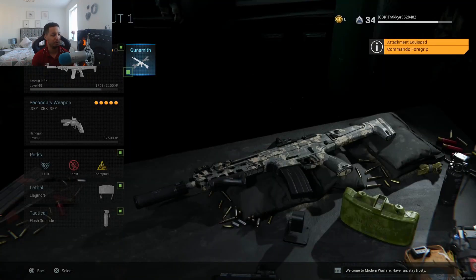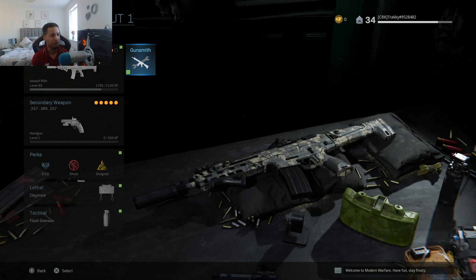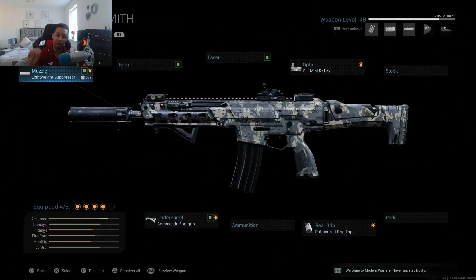Say I want to put those attachments on the same gun but in a different class, because it's going to start you with the default gun. What you can actually do is go back into the gunsmith, and you'll see under attachments there is a 'Save Custom Mod' option. If you press L2 or LT on the Xbox pad...